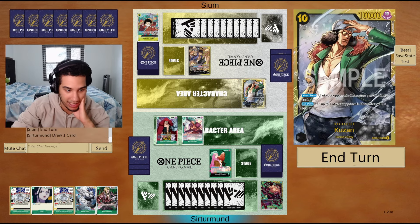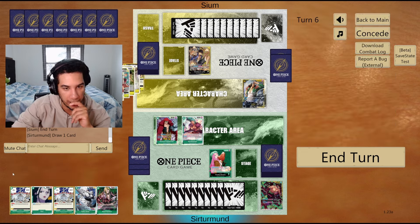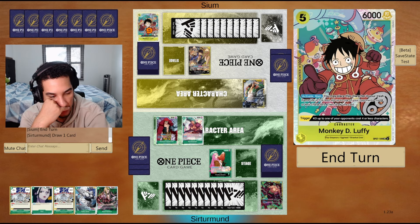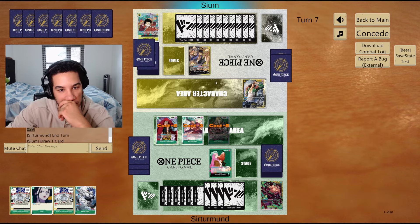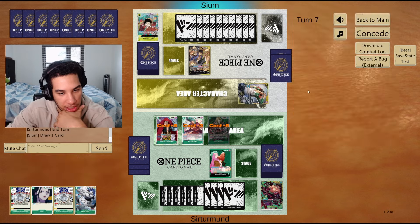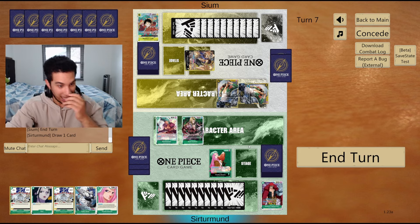I wasn't expecting that — opponent has a lot of value now. So if that's the case, they'll be able to kill everything. Why don't we just go like this and pass — just get rid of that Kusan first. That's a good way to deal with the Zoro: you put the Luffy, put your Kusan, and you're chilling. I guess if you have a second Kusan, you get to KO any one of these units. Wow, they actually had the second one.